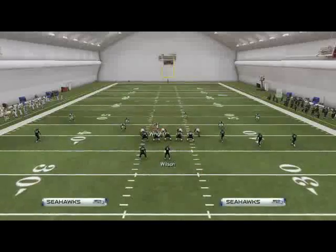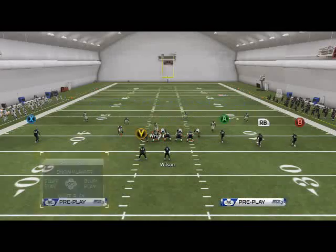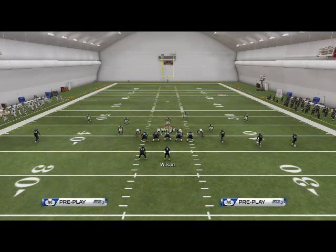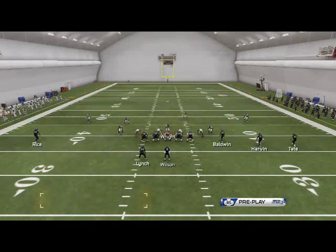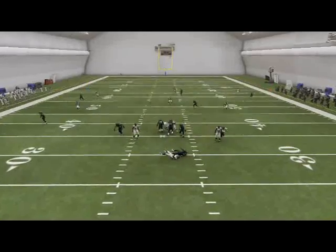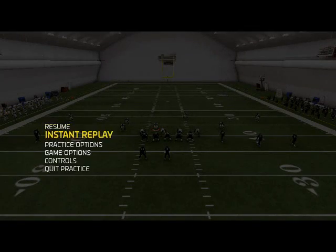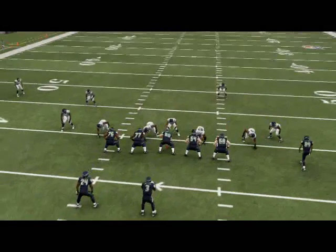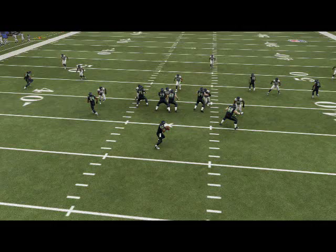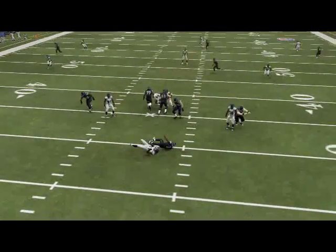Let's take a look at that one more time. If you want to get pressure out of the zone blitz: base the line, shift your linebackers to the right, spread your defensive line. You can crash the mound if you want, or to save a step, just make sure you're usering KJ right over that A gap and the pressure will still come in off that left edge. Looking at the replay, usering over the A gap makes the pressure come in a little bit faster and better. You're going to get that pressure off the left edge.